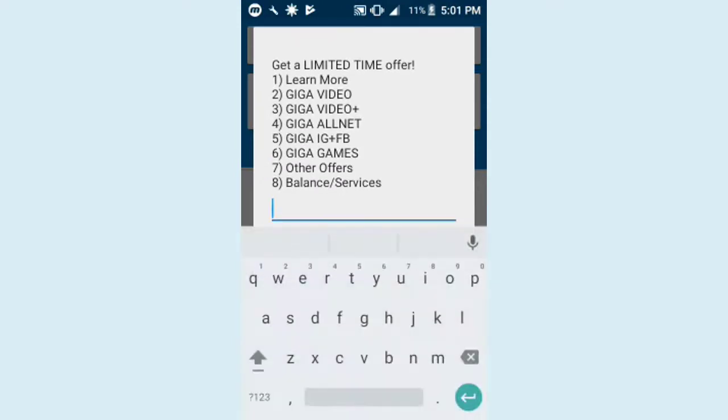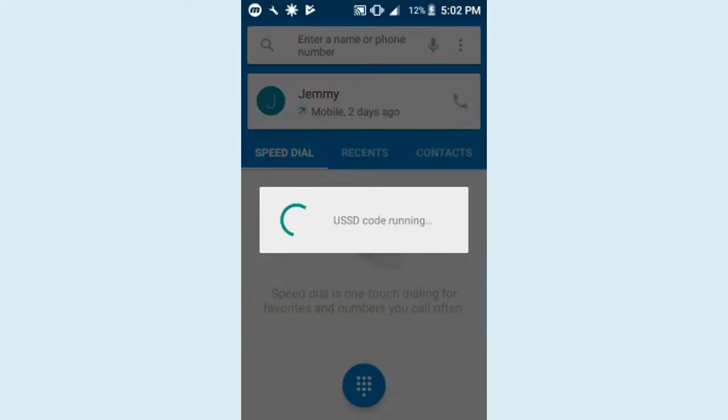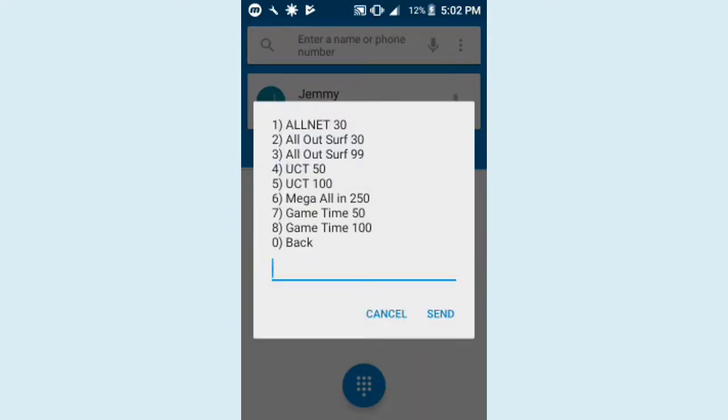Select other offers and type 7, then click send. Select Game Time 50 and type 7, then click send.